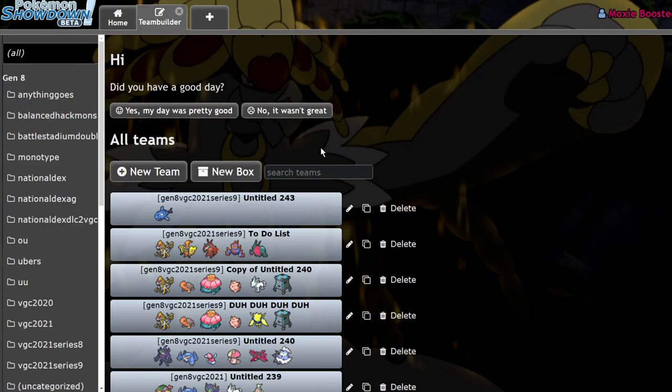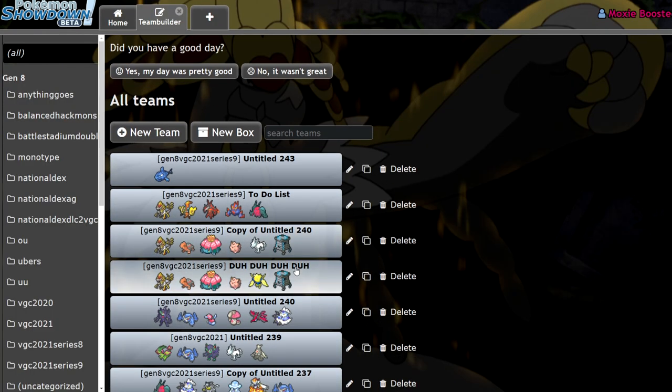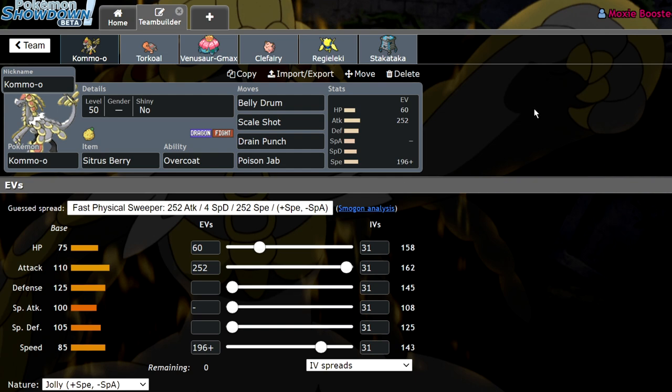Today I'm going to be using this Belly Drum Kommo-o team, something I've been messing around with in my free time while finishing finals. Essentially it revolves around a Kommo-o which at plus one speed — gained by going for Scale Shot — will outspeed Dragapult. It's got 60 HP because that's what's left after max attack. We're running Belly Drum, Scale Shot, Drain Punch, and Poison Jab.